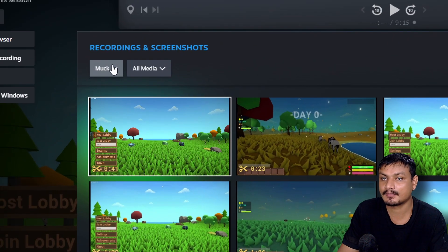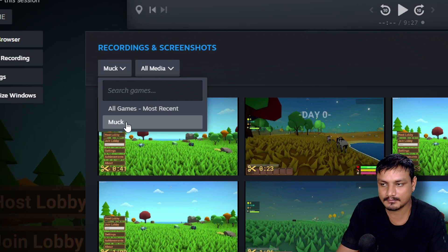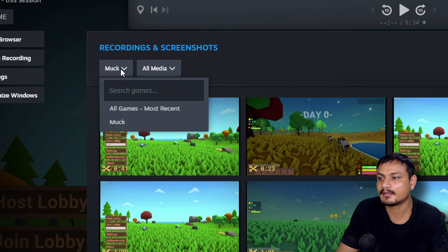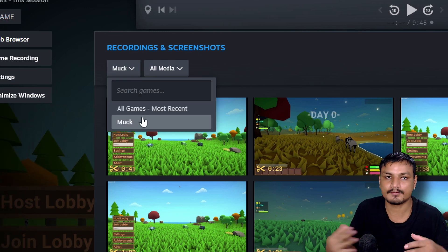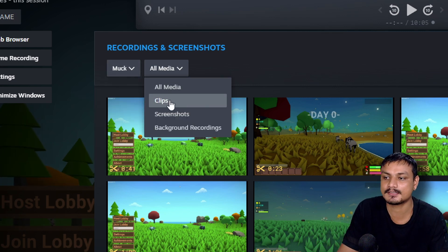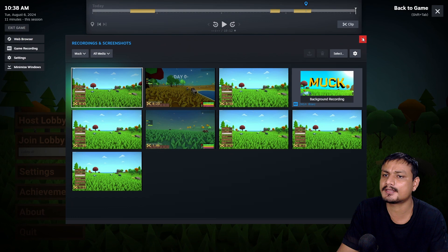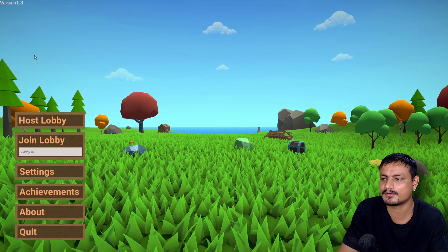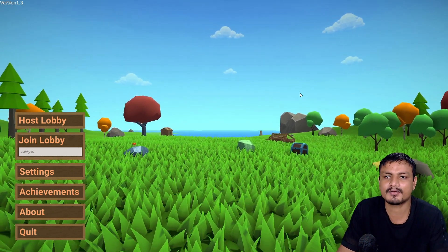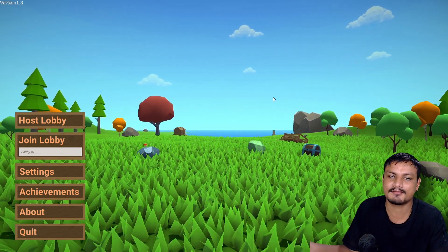You can also sort your recording files by game. Right now I only have one game, but if you record multiple games you can filter them. You'll see a list of all your games and can filter recordings based on game. You can also filter by clips, screenshots, background recordings, and more. Overall, this is actually one of the best game recording features available. Hope you enjoyed this tutorial — if you have any questions or suggestions, leave a comment.